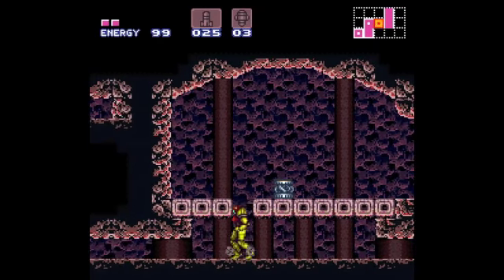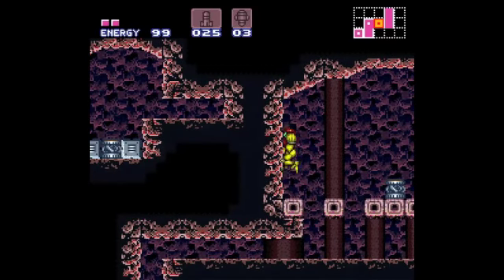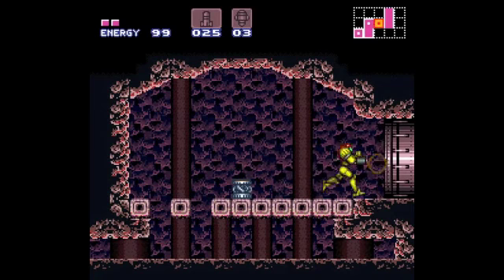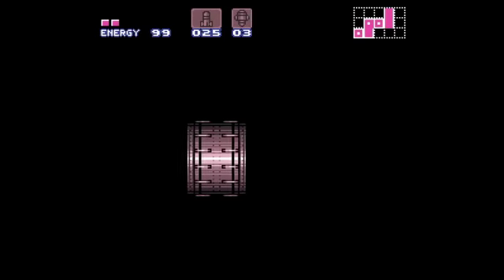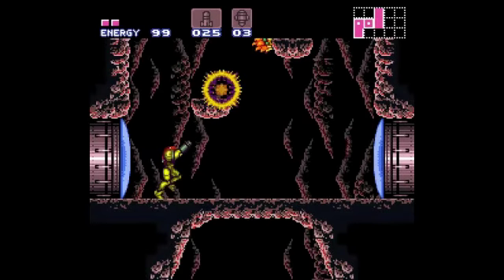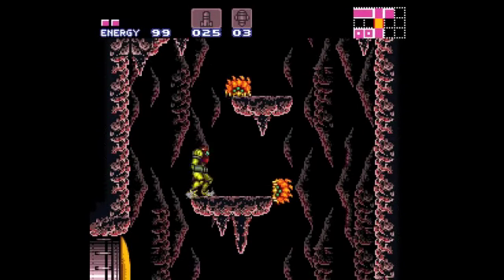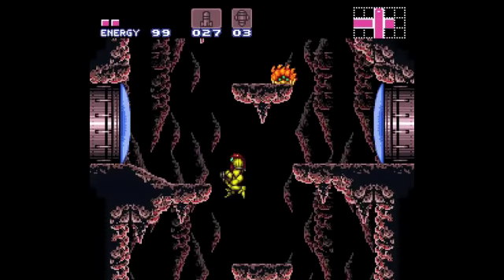I think I need to destroy all the enemies in here. There we go — that was a lucky shot. So I have the high jump boots, which is what I came here for, and we're gonna be heading back up into Brinstar.